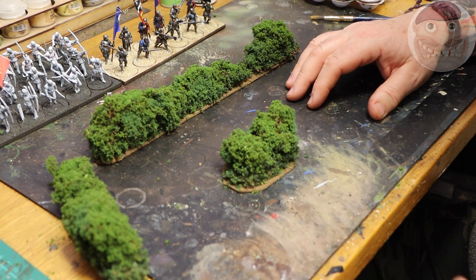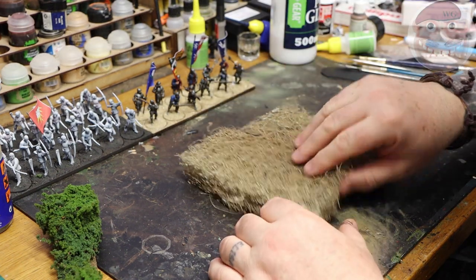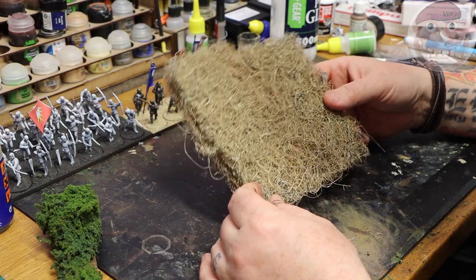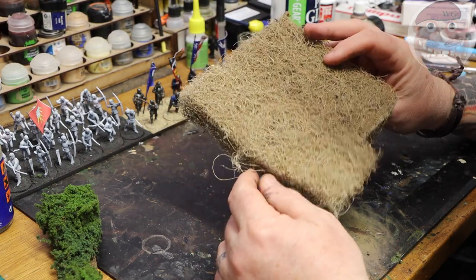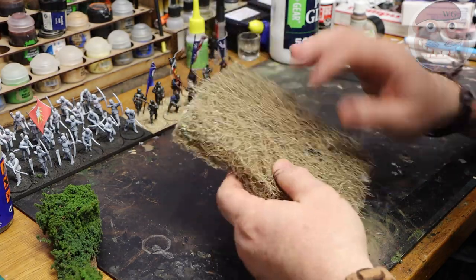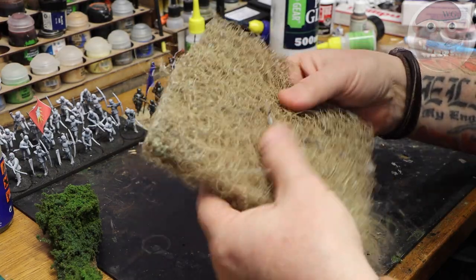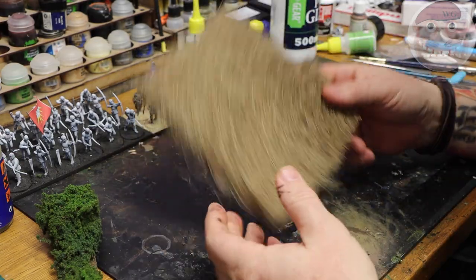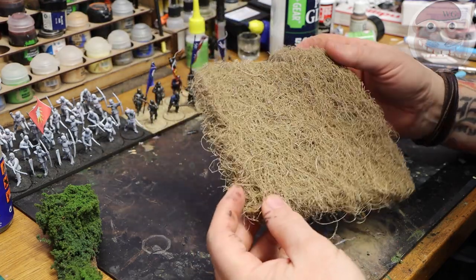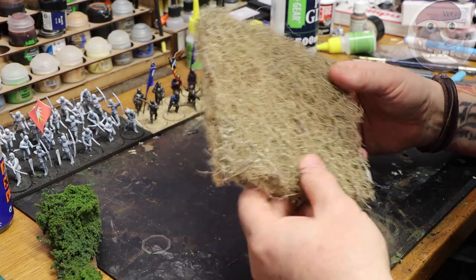This is the basic substrate for my hedgerows. It's called vulcanized horsehair, but it's not actually horsehair — it's a coconut fiber, and it's vulcanized so it's got a rubbery layer to it. It feels a bit rubbery. This is a couple of quid for an A4 sheet — I'll put some links to sites where you can get this. It's amazing stuff, great for doing clump bushes.